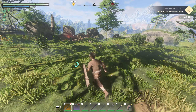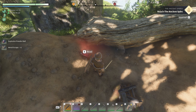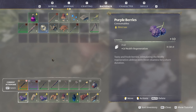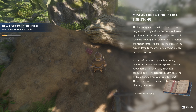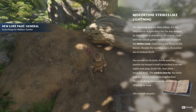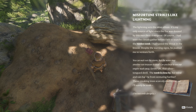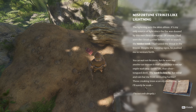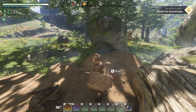Here's some sheep — I don't need your fur. Metal scrap, nice! Explosive stuff — I'm gonna add that. Let's read this: 'Misfortune strikes like lightning, the lightning sets the skies ablaze — it's my only source of light since the fire was doused by this merciless downpour. I had seen the clouds gathered before I left. He pushed me to venture forth. The water may smother our treasure in mud. The tomb is close by but wind and rain bar me from venturing further.' It ended abruptly because he died.